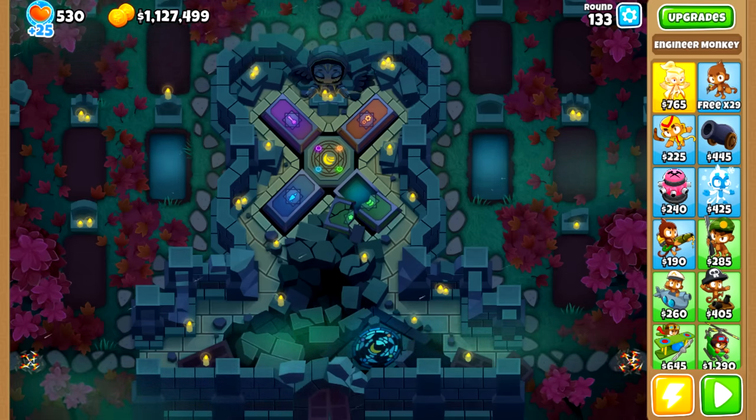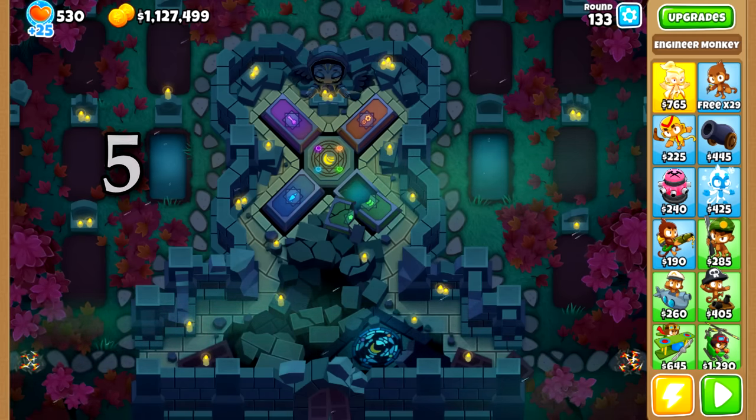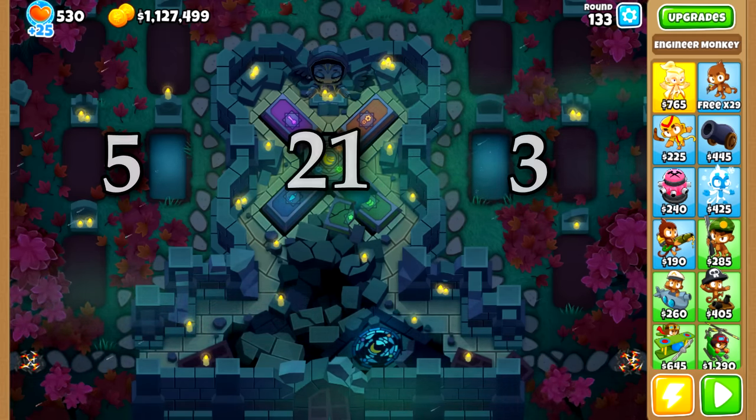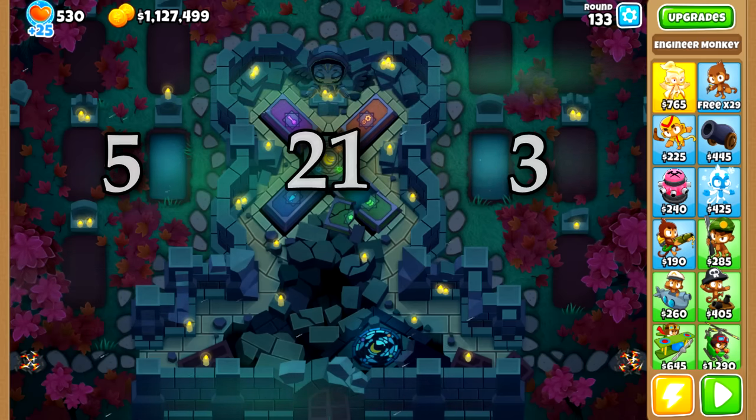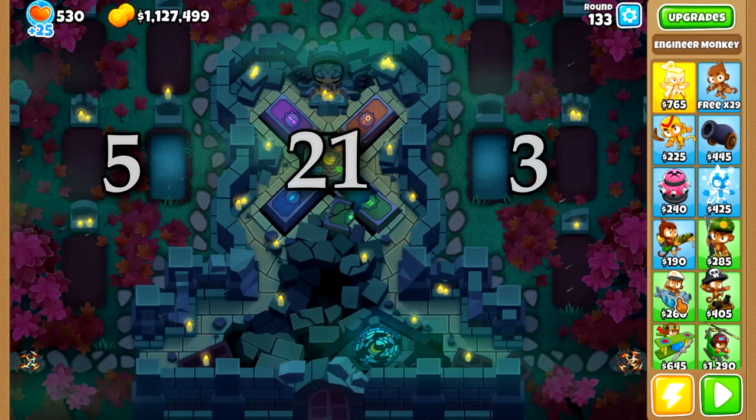So we started looking closer at the number of candles and their placements: 5 candles on the left, 21 in the middle, and 3 on the right — 5, 2, 1, 3. These numbers are hints as to what tiers the towers need to be.